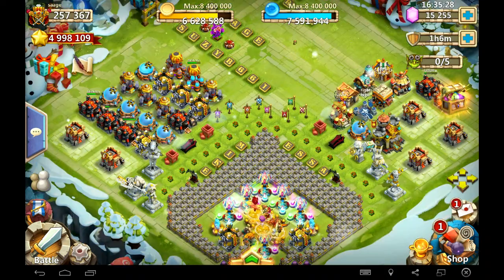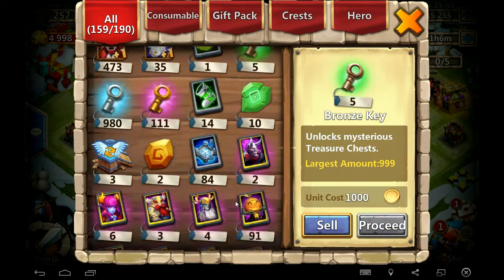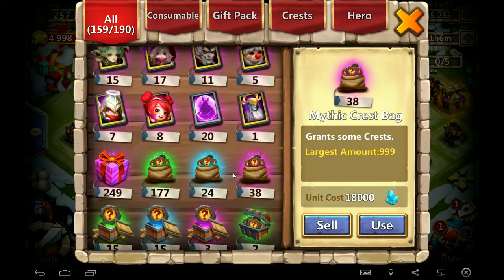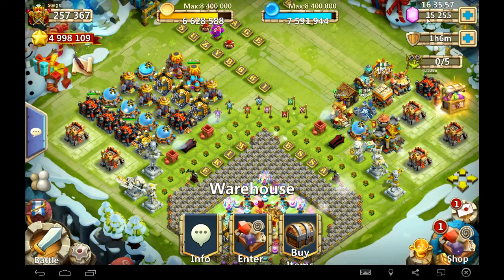All right, we are on our last account - this is my main account, my Sage account. I've been on this account since 2013, back when the only gem-rolling legends were Pumpkin Duke and Snowzilla. I need Ronin, Anubis, and Gunslinger. As you can see I'm pretty stacked on backups and I don't need anything else. I don't spend money on this account anymore - this is all free-to-play gems. I want to get those heroes, that's all I need.